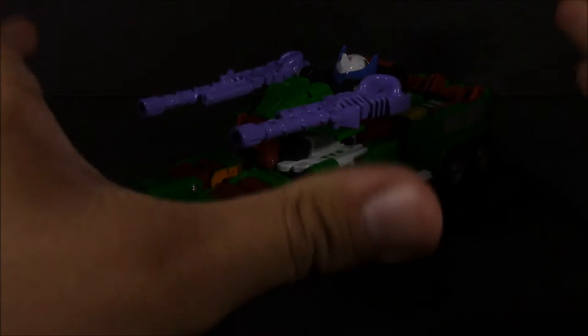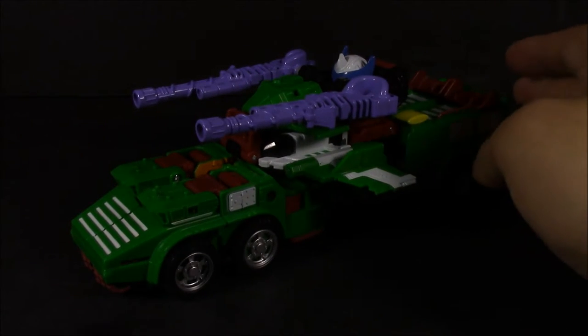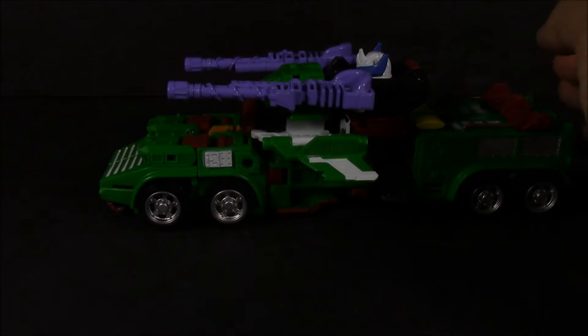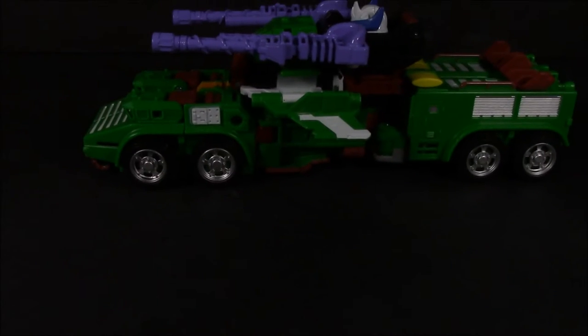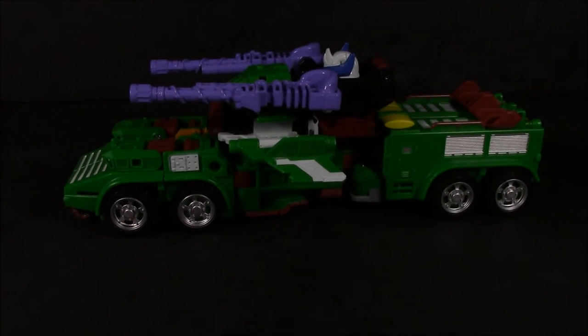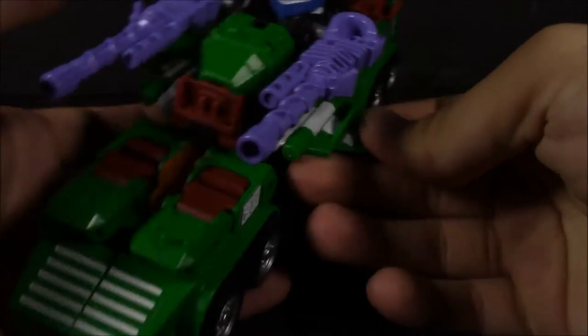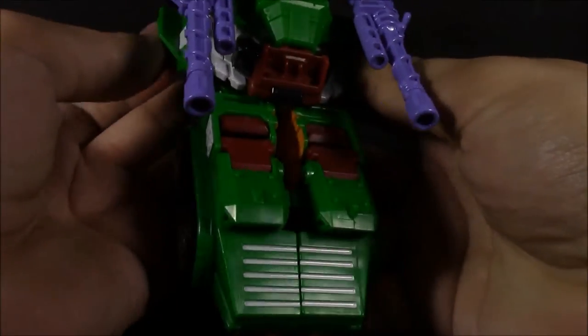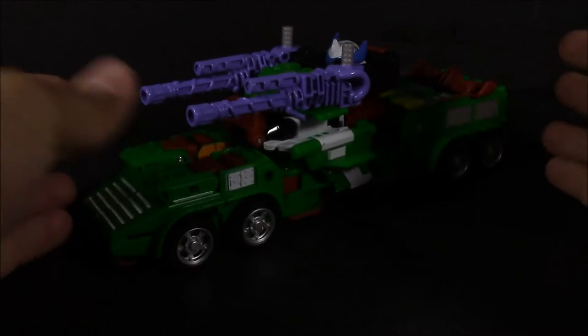So here we have Bludgeon in his very awesome-looking military vehicle mode — very beautiful green. In hand it's a lot better than it appears on camera. One thing I like to do is flip these down and place these guns as you would on Onslaught, because this overall just looks a lot better than having the wings rolled out, and there's a little bit of visible head syndrome there.